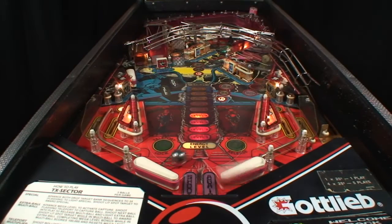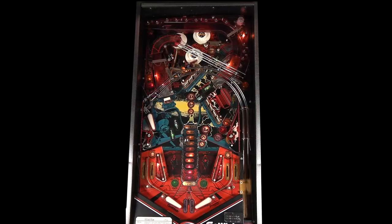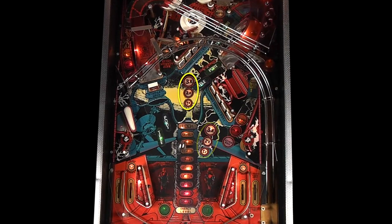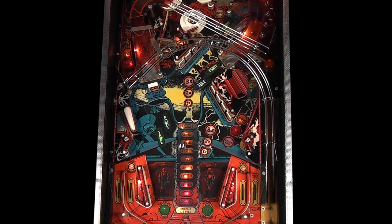Each of the drop targets is worth 3,000 and completing both target banks awards an energy level advance. Completing both banks also increases the number of energy level advances, up to three. After three completions, complete both again to light special during multiball.